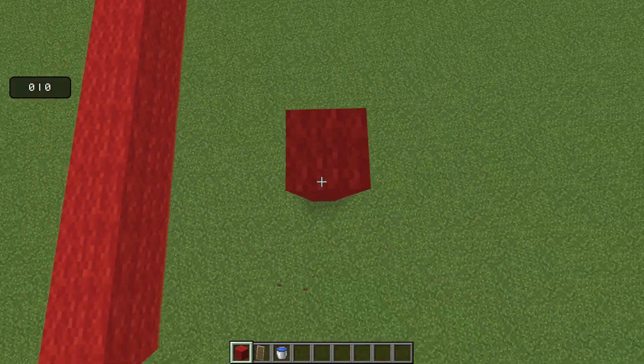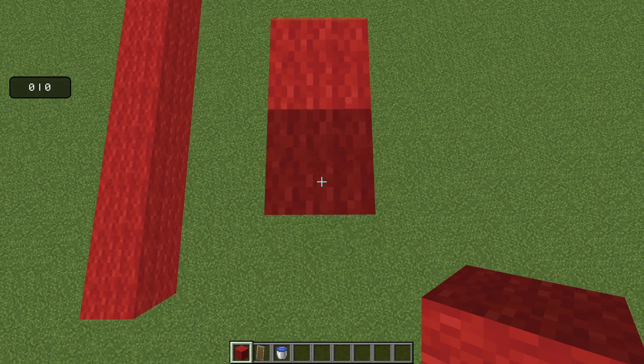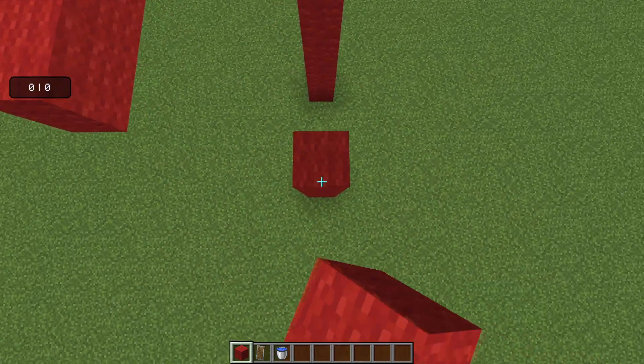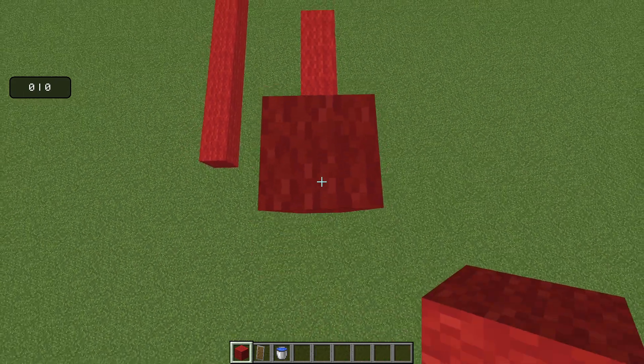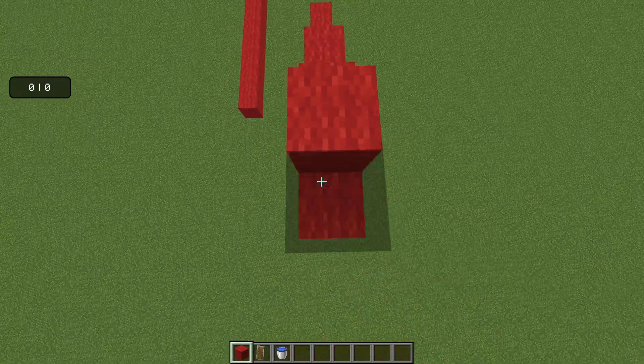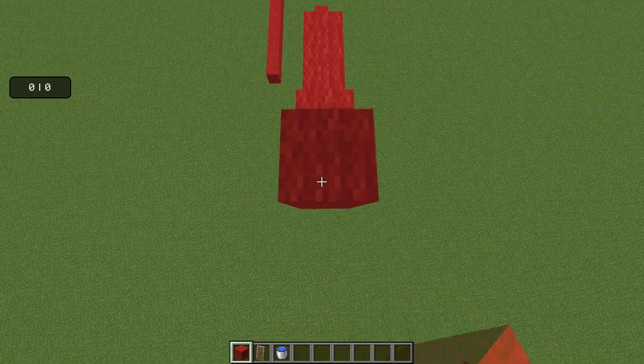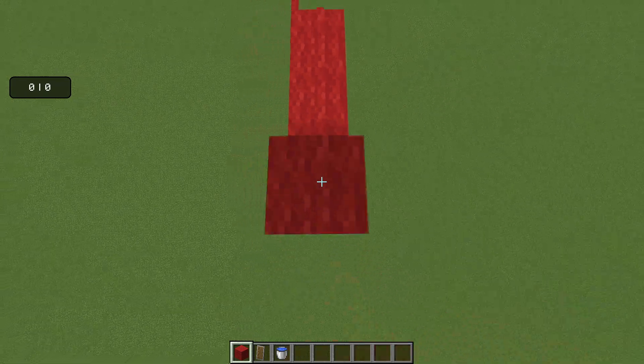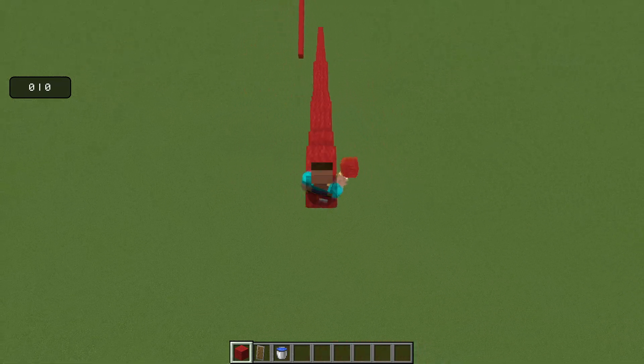It also does incline breezy bridging. If I get the right angle here, then it'll work. You also have to wait a few seconds before it will actually register that you're trying to click so fast. Just incline breezy bridging, no shifting at all.